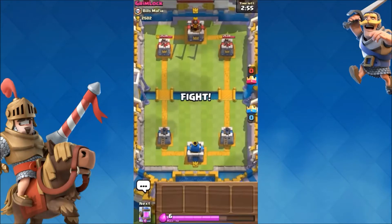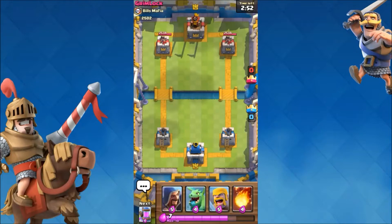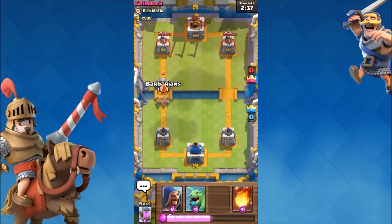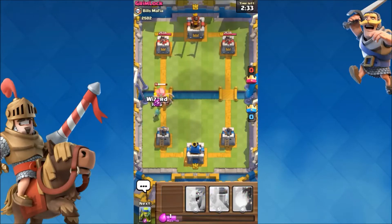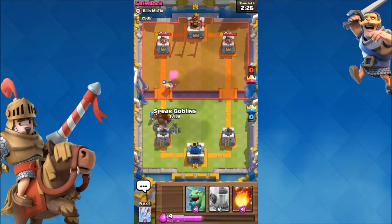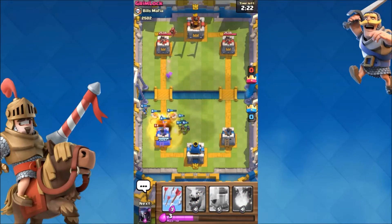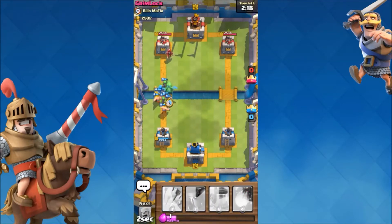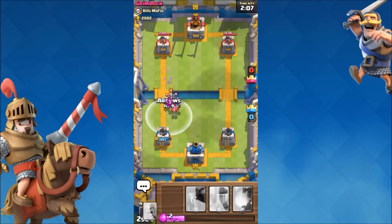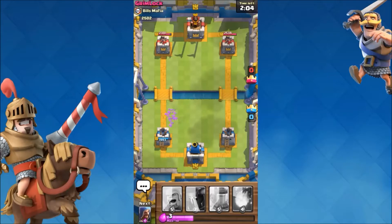For tip number 2 — I cannot stress this enough. This isn't really a gameplay tip, it's about TV Royale. TV Royale is where battles are shown for you to watch and learn. But I don't agree these are the best battles, because there are a lot of level 1s in Arena 4 beating level 8s, 7s, and even 9s through win trading. Win trading is where you purposely let someone win even though you should have won. Supercell isn't doing anything about it, and there's no point — you're just losing trophies for yourself. You don't want to lose trophies; you want to earn more and upgrade.